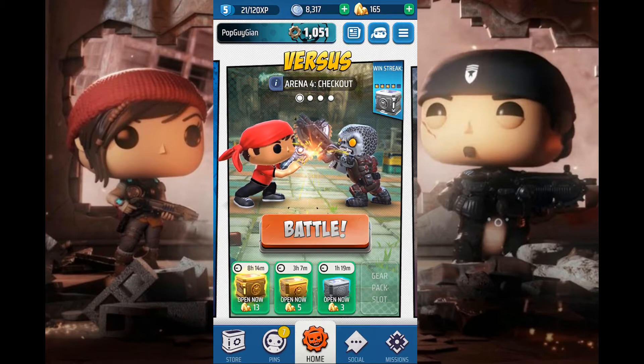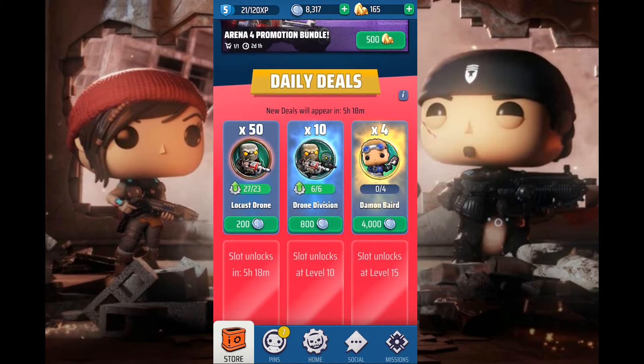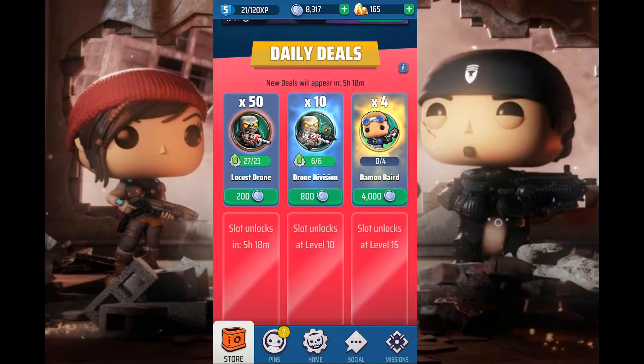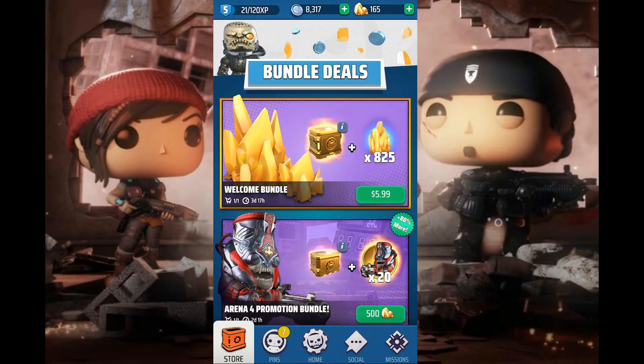We're gonna go right into the tabs. On the bottom left, obviously, is the store. Here's where you can buy daily deals with your coins, use your gems to buy certain things, or use real-world money to get improvements in the game to help you level up.